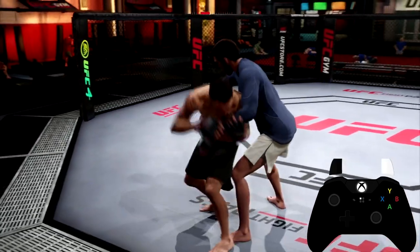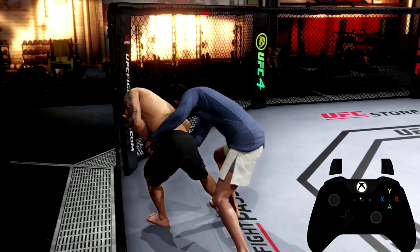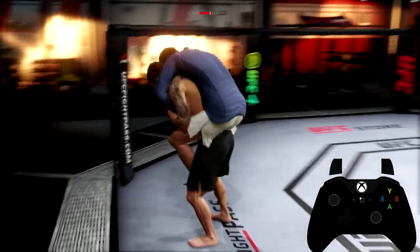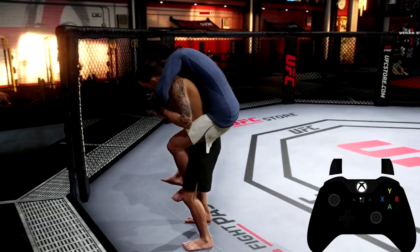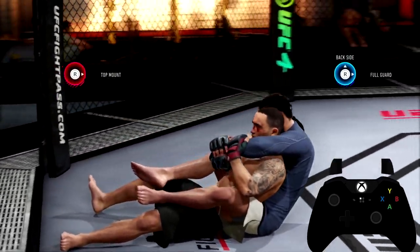Denied, denied, and denied - easy. Now if he does get the back take and jumps on your back, there's not too much you can do. I highly recommend if you're the opponent getting your back taken, just hit Y, X, A, or B and allow him to take your back and jump down like that - that way your stamina does not get drained.